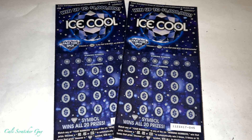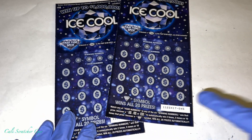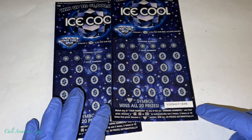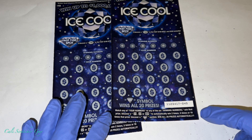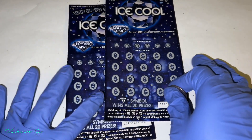There's a Fast $100 spot right here — uncover a 100 in the Fast $100 spot and win $100 instantly. Then we've got winning numbers, your numbers, and 20 diamond symbols. Match any of your numbers to any of the six winning numbers to win that prize. Uncover a 2x, 5x, or 10x multiplier to automatically win two, five, or ten times that prize. Uncover a diamond symbol and win all 20 prizes automatically.